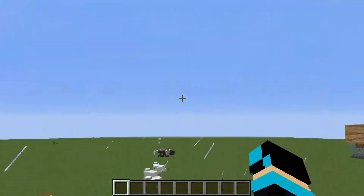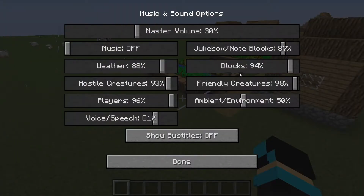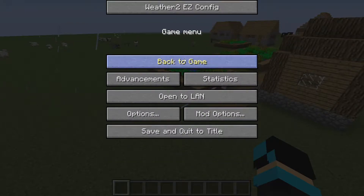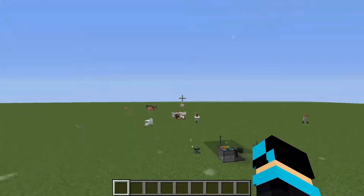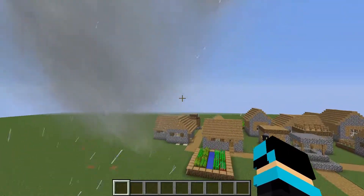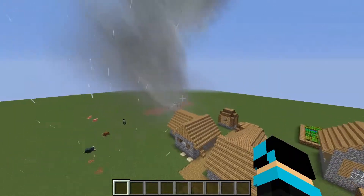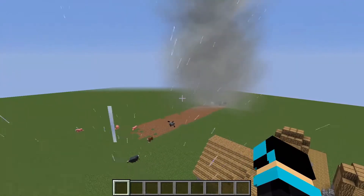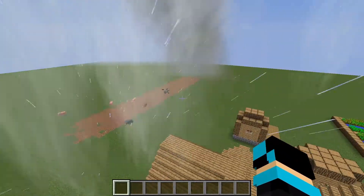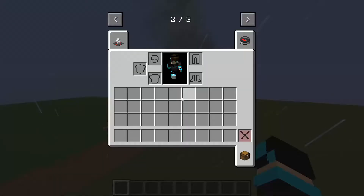So you have an F0, and it will only drag animals — it won't pick up blocks. It can't drag players when you're inside it, but if you're a bit away from it, it can drag you. It can pick up a villager but not a player directly. It's a bit weird.